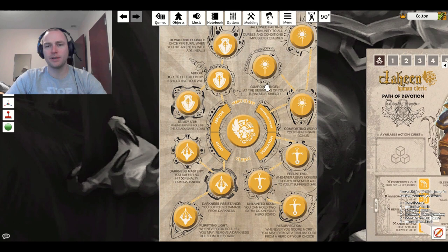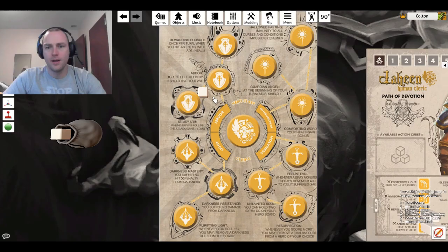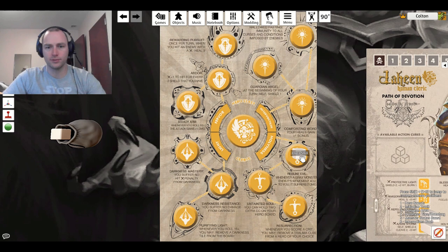Then we have the class abilities. Each time you're told to learn a class ability, you will come to this board and place a white cube on that very first one where the chain is. It's kind of a tree — that chain goes to level one, and then from there, after you've learned this one, you could go to either one of these. You have to learn the first one before you can move on to wherever that chain is. This board is where you place your cube to know that you have learned that ability.